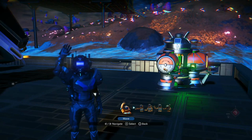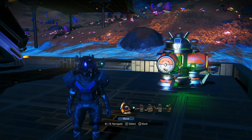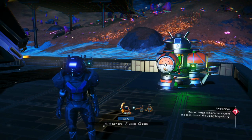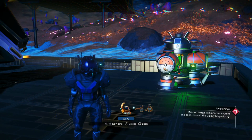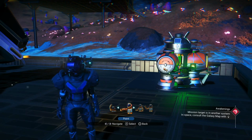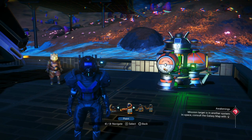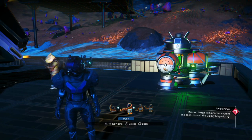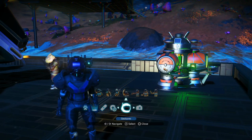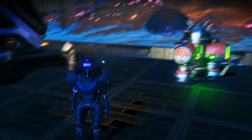Hello everybody and welcome to Open World Gamers. I have found an even simpler way to do the duplication glitch for nanites and everything else — the unlimited everything glitch. This is version two. I'm on the PlayStation 4 Pro, so I'm sure it'll work on all PlayStation devices. Not sure if it'll work on Xbox or PC, but you can try it. I don't think your system has anything to do with it. Let's have a look at the configuration.